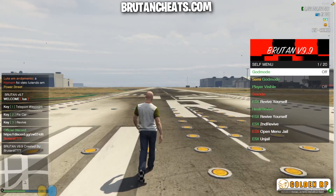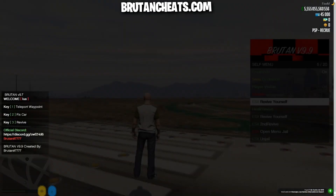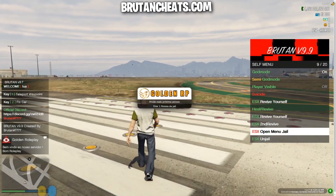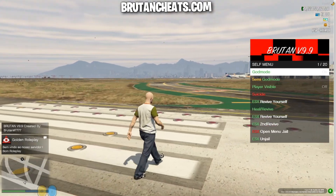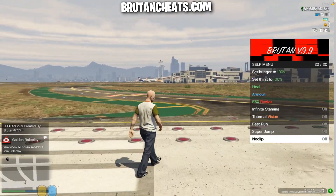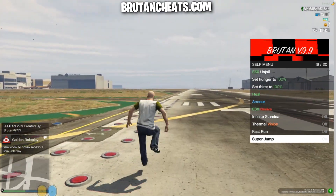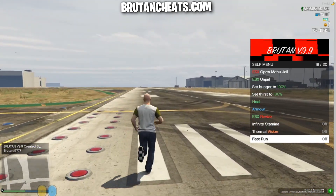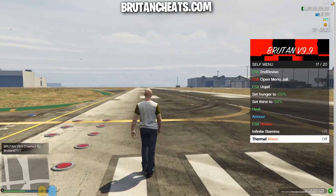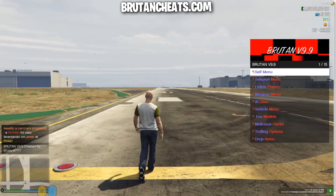We have modes, player visible, revive for self, open jail menu — from here we can jail and unjail players. No clip, super jump, fast run — as you can see the basic options that most of the menus have. Thermal vision, infinity stamina, and you can see the other options here.